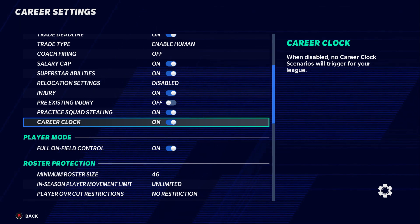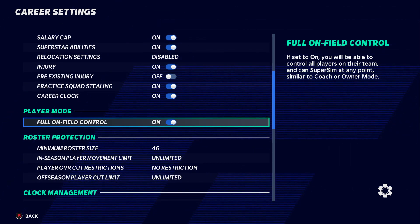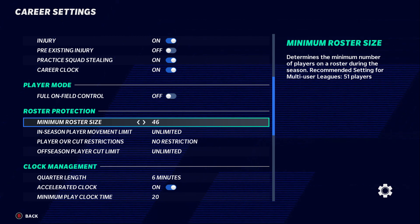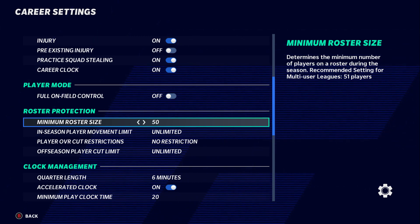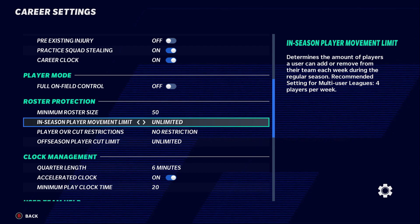Career clock is your scenario engine — keep that on because it makes franchise mode better. Full on-field control is for player mode only, so it doesn't matter if you're a coach or owner. Roster protection is important to protect your league from people who might quit out and drop players. I set a minimum — last year I did 50, this year maybe 46 depending on who's in my league.